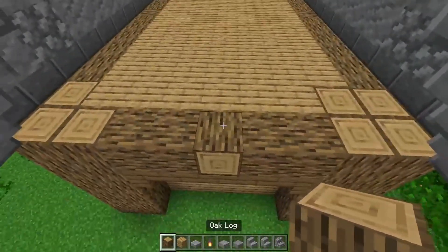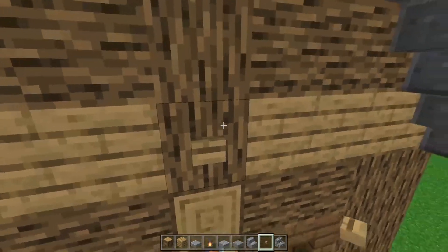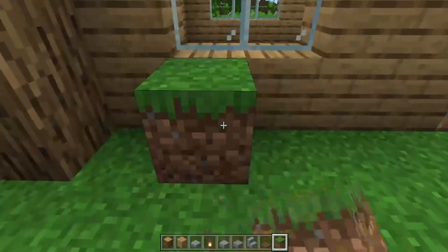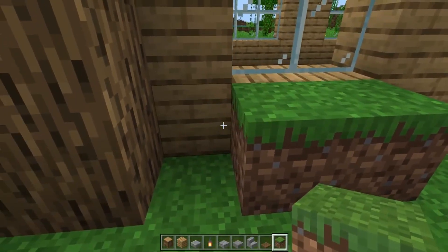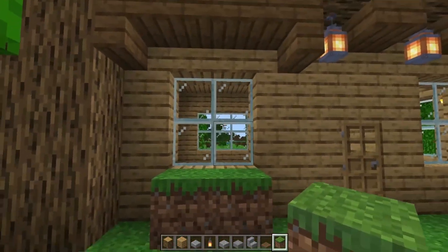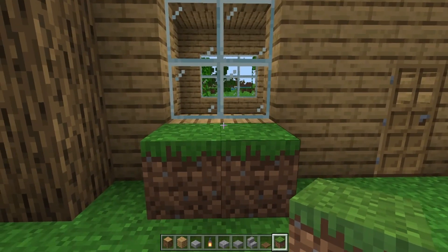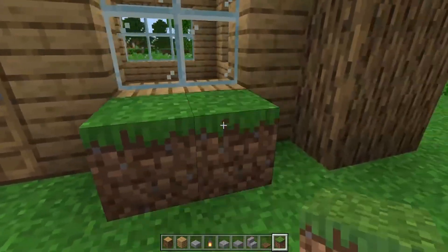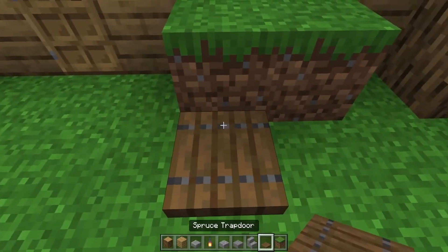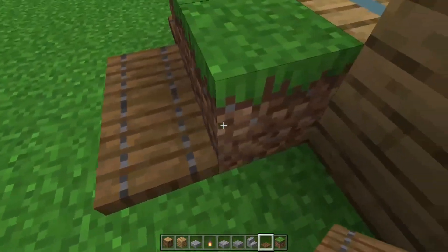For extra detail, you can add a button here. Now it's time to decorate the outside. What you want to do is place grass blocks here — I would recommend putting them in front of where the windows are to make it look cooler, and also over here. Now just place your trap doors.